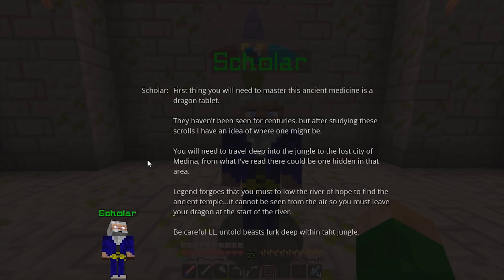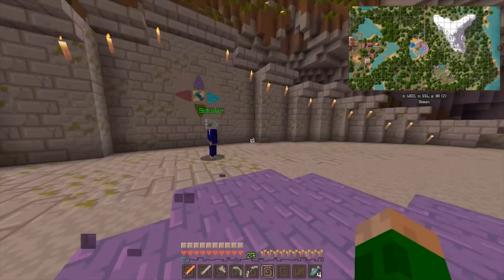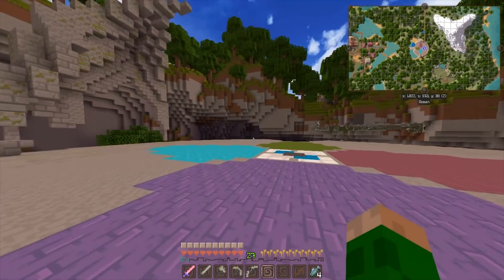Back to business - Mr. Scholar, what have you got for me? The first thing you'll need to master this ancient medicine is a dragon tablet. They haven't been seen for centuries but after studying the scrolls he has an idea of where one might be. Travel deep into the jungle to the lost city of Medina - there could be one hidden there. You must follow the river of hope to find the ancient temple. It cannot be seen from the air so you must leave your dragon at the start of the river. Be careful - untold beasts lurk deep within that jungle.